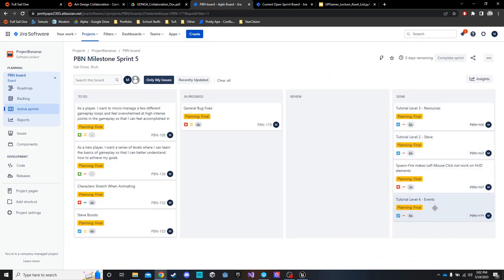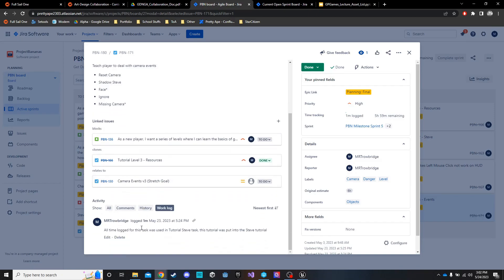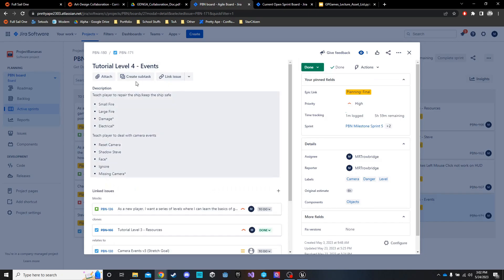The last task was tutorial events. I didn't log very much time in it because it was intermingled with the Steve and resources work. The events are the fires — Shadow Steve is supposed to be included but that's for later. Anything with an asterisk is stuff I wanted to add before final release but didn't have enough time. Either way, tutorial events is complete, mainly just for fires.